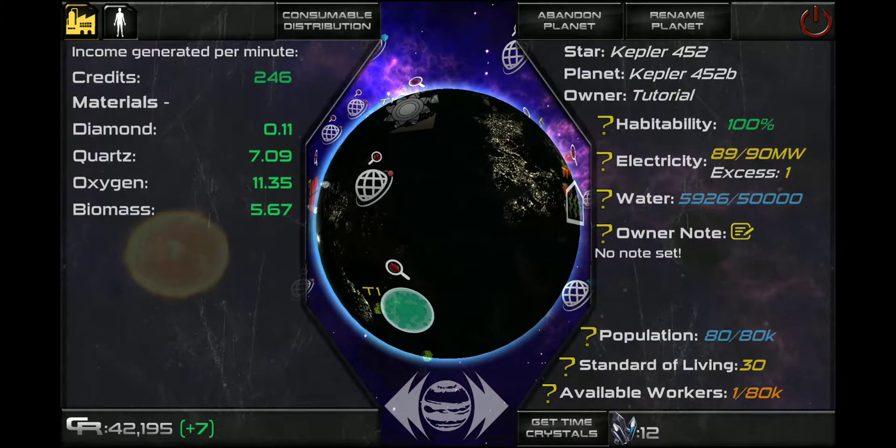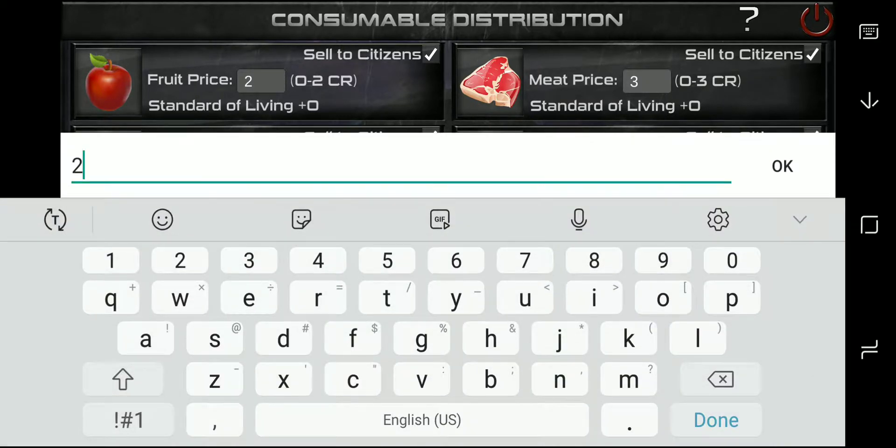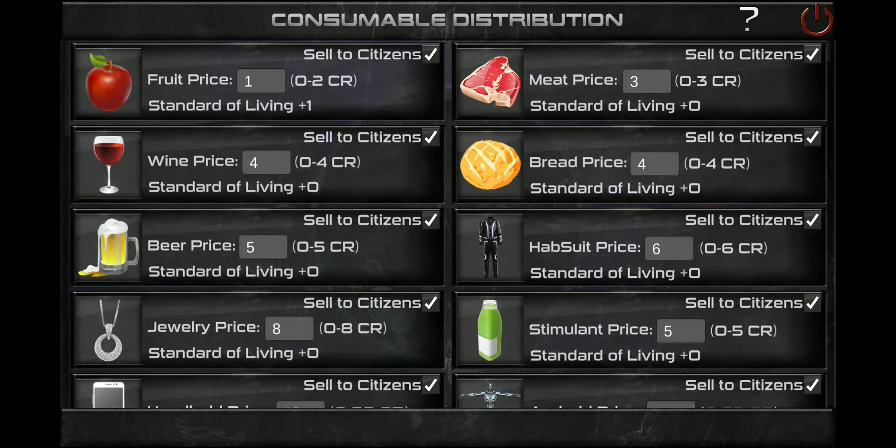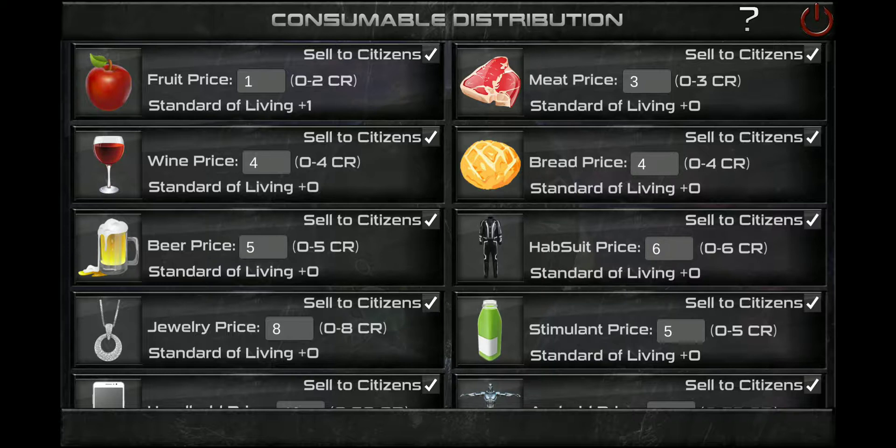Top left, you'll see it says consumable distribution — we're going to click on that. Basically this is everything that you're selling to your citizens on this planet, and this is how you're generating income. If you set all of these to zero, your income will drop a little bit, but initially it may help you keep your standard of living higher. For every one that you drop your price — let's say we drop the fruit price to 1 — I just increased my standard of living by 1. If you find that you're losing people or people are dying off, you can come here and change your fruit price, meat price, or whatever you're selling to citizens, and lowering the price will increase your standard of living.